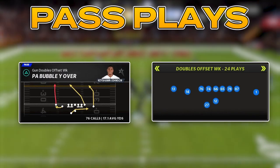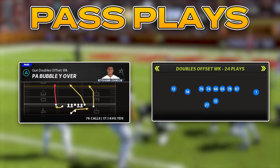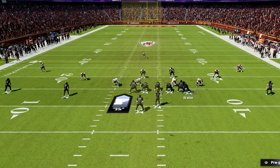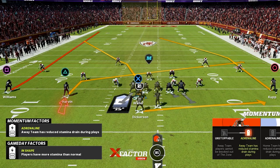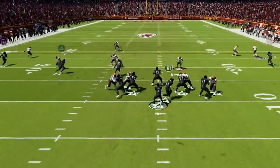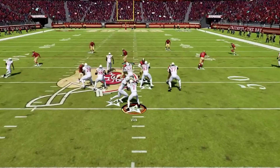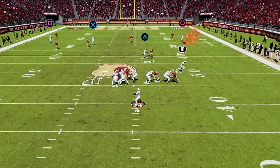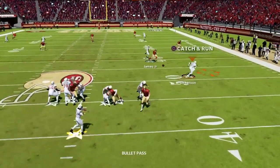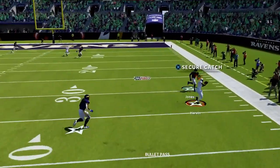Next we have PA Bubble Y Over — a great play to push the ball deeper down the field. Same thing: motion the tight end across the field and he'll be in a nasty deep corner route. The only other adjustment is take the slot receiver and put him on a slant. This play is for when we want to push the ball deep — wait for the corner route to get deep down the field and hit it along the sideline. If that isn't there, we have the flat and the slant route on the other side for a high-low read on the flat defender: if he bites on the running back throw the slant; if he stays back throw the running back underneath.